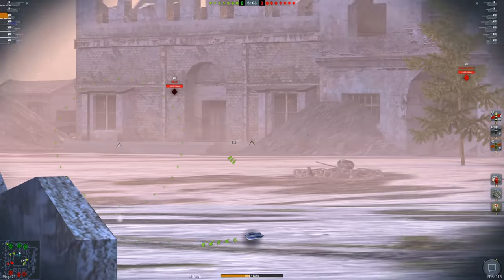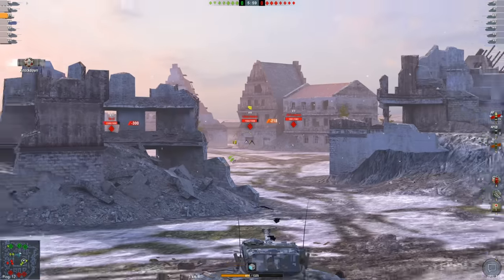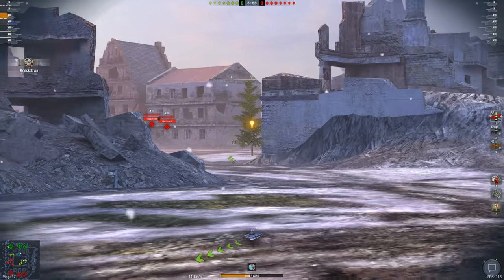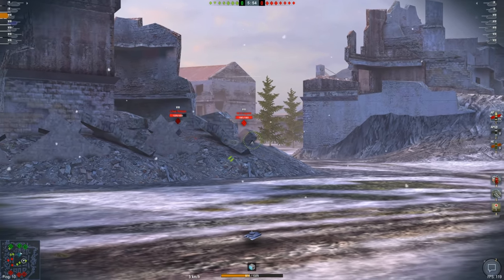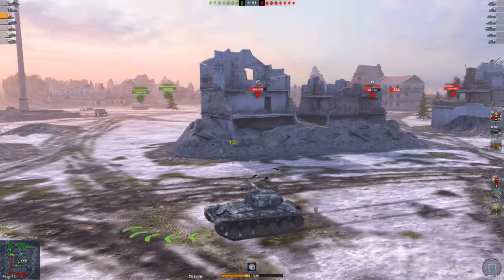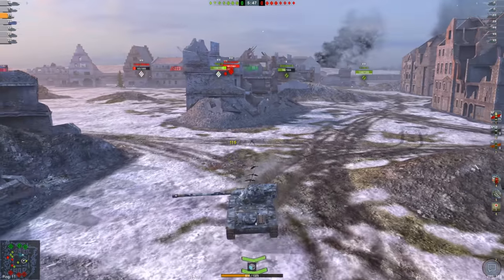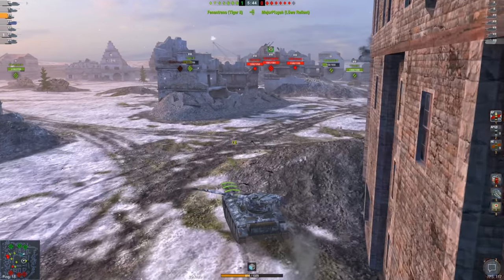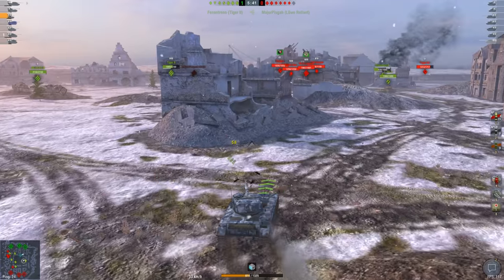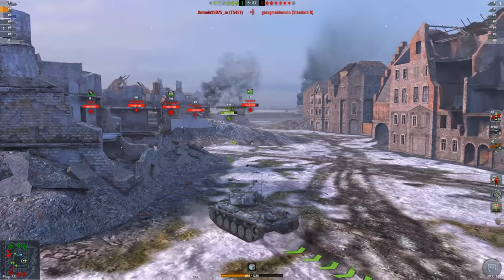I'm not going to complain about it because there's no point complaining about something that's already over. We've got the IS-3 and a Löwe pushing right out here — nice tap into the side. Should I reload the clip? I'm thinking about it, but as soon as I saw the IS-6 was on the other side, I'm going to reload the clip again. I know I'm not going to get damage, so might as well reload. This is one of the worst possible maps for the AMX 1390 because it's very small, close quarters.